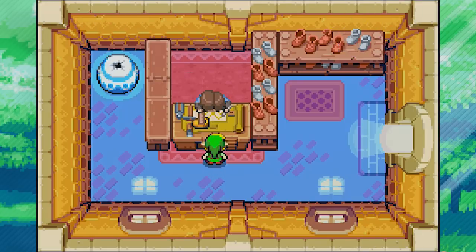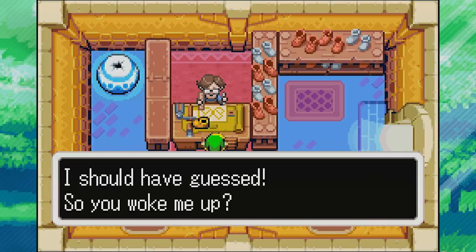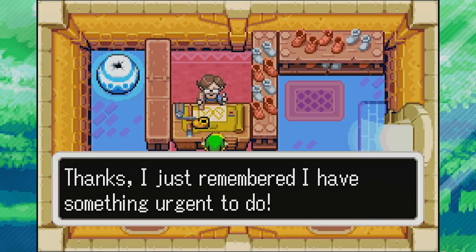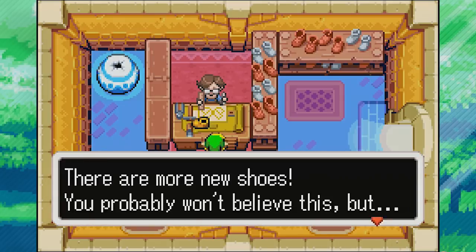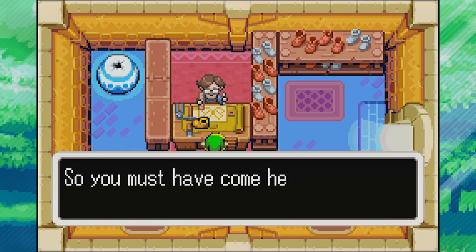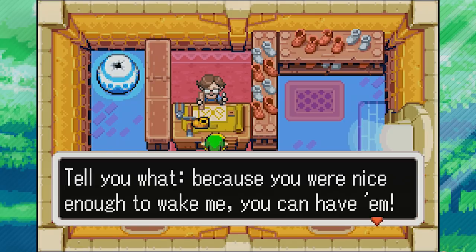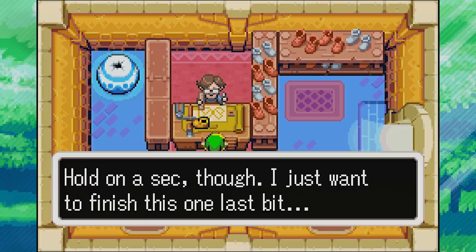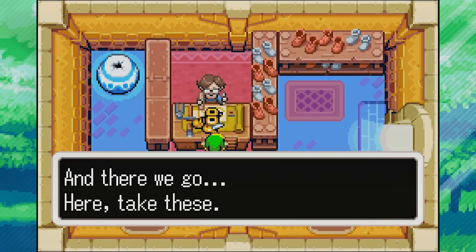Rem wakes up: 'What is that terrifyingly bad smell? A wake-up mushroom? I should have guessed. So you woke me up - thanks, I just remembered I have something urgent to do.' He notices new shoes and explains he has a strange habit of making shoes in his sleep. Since we woke him, we can have them. He wants to finish the last bit of work - the Minish make the shoes while he sleeps but he's the only one able to put the finishing touches on them.